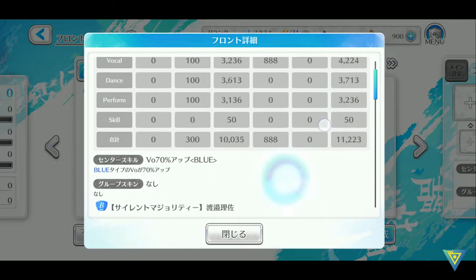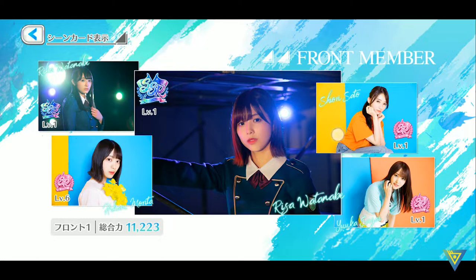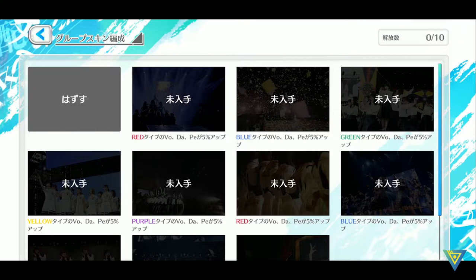The higher the number, the better score you'll get in the stages. You can scroll down for each individual member and their stats, and you can click this button to view your front members in their scene cards. I have Risa as center so she's labeled as center — this is your overall strength. Here we have group skins which I haven't unlocked yet.